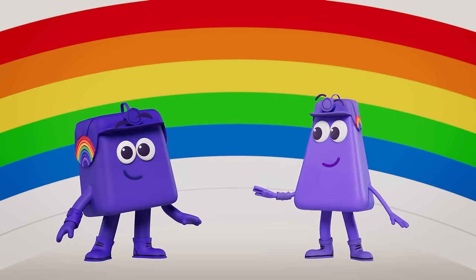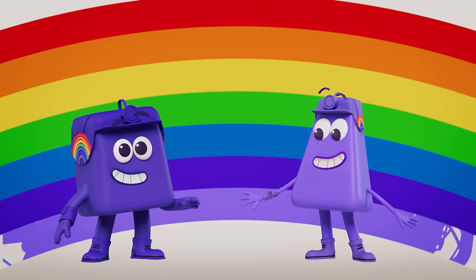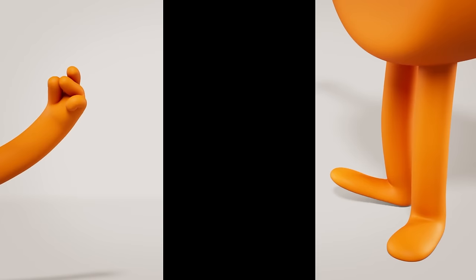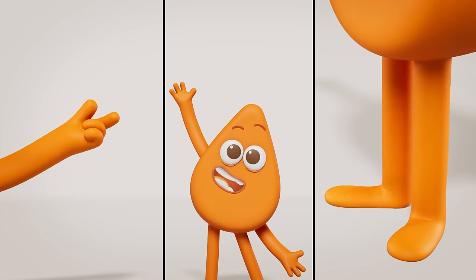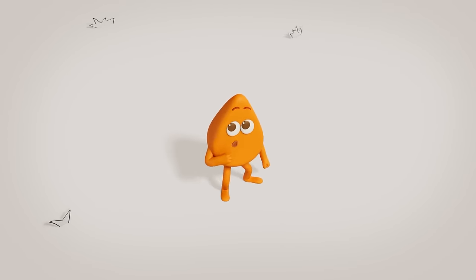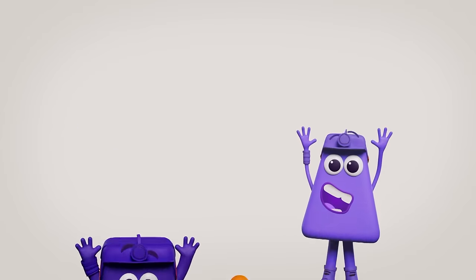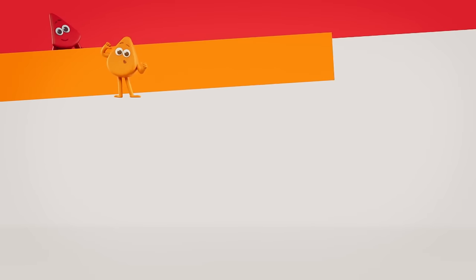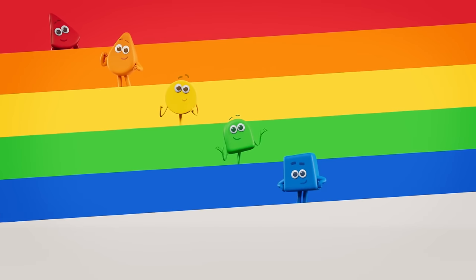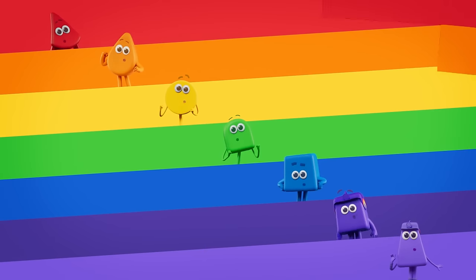Any rainbow you view will contain us too. We're Indigo and Violet. We're colouring a rainbow, make it bold and bright. Just paint seven colours and get the order right. First red! Then orange! Add yellow! Green! Blue! Indigo! Violet! And there's a rainbow just for you!